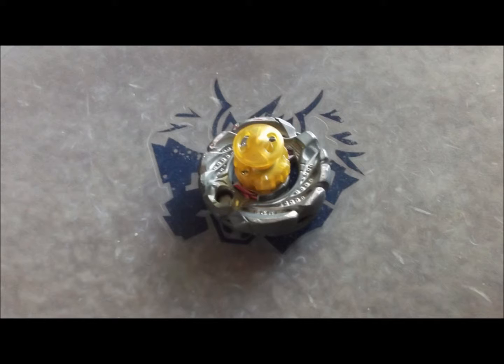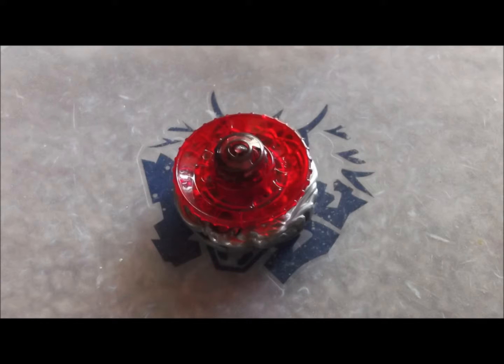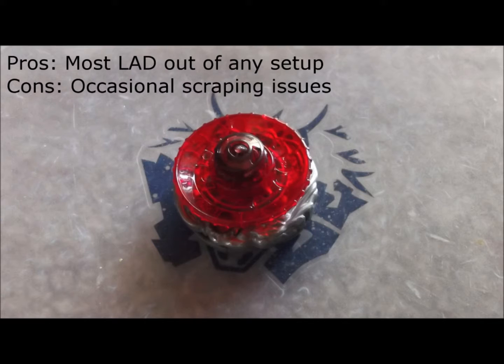On the opposite side of the spectrum, BD outspins all the other setups in the same spin. However, BD also leaves the combo's underside exposed and weak to attacks from below. SA-165EWD is unique in that it has the most LAD out of all the setups and can roll on its ring after falling over, but it's also weak to scraping on that same ring should it be knocked off balance early in the match.